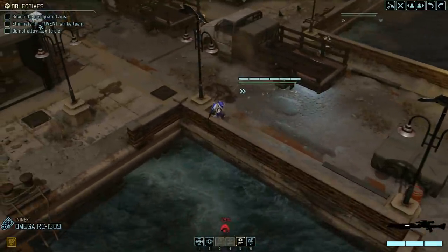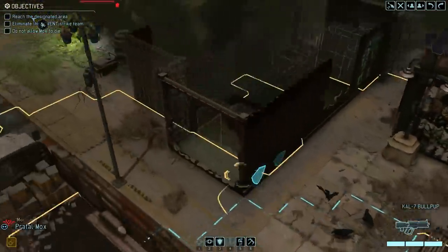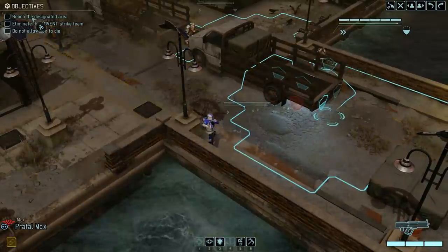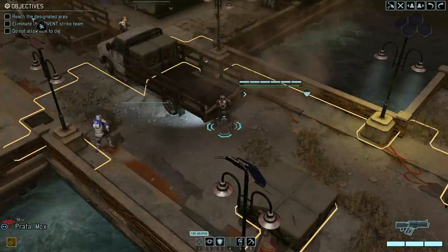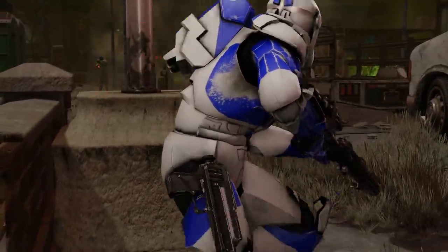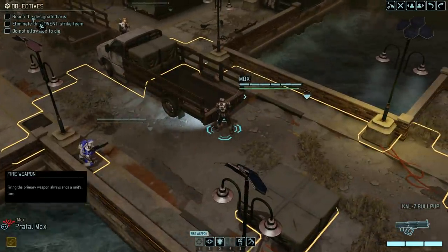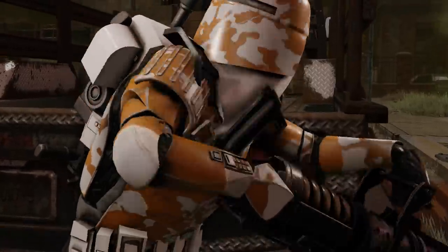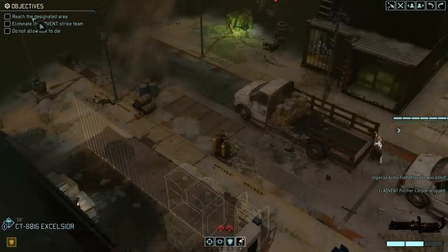That's a new one right there — Flamethrower troopers. All right, you got a shot here. 43%? That's not very good. We don't have any defensive cover, bro. Guess he can move off to this side. He still doesn't have a shot. Our best shot is with Niner here. Why can you only fire your pistol, bro? Well, he hit him. Wait — are we not allowed to use his sniper if we have akimbo pistols? That might be the problem here. I might need to take away his akimbo pistols.